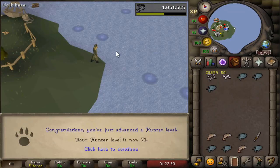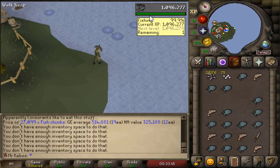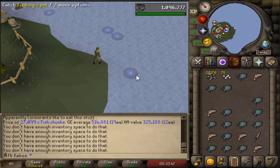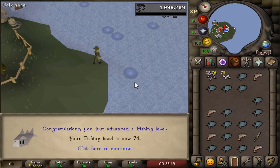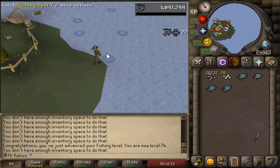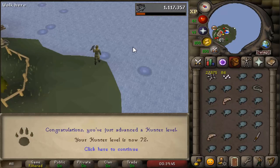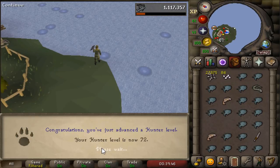First level of the episode — 71 hunter. I can technically catch imps now, but unfortunately I don't have imp boxes. But if I could somehow get those, that would be amazing because there's tons of imps swarming around the farming guild. This is the first fishing level since getting back to Mulch Island — that's going to be level 74 fishing. Over 100k XP between levels now. Not too fun to look at visually, but at least it means I'm getting somewhere. 72 hunter as well, and getting pretty close to being able to buy a third piece of the angler outfit.